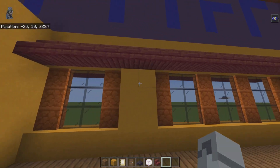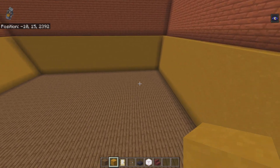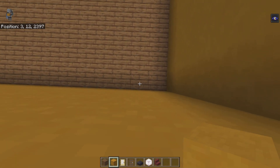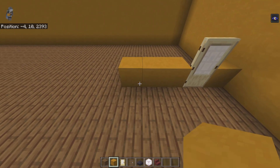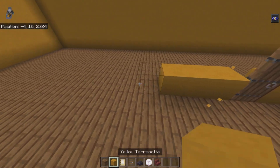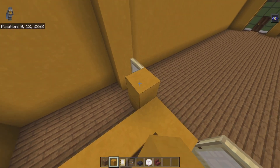At the line above the windows of yellow terracotta, place a row of mangrove stairs tracing along the front. Remove that far left corner block — it'll make sense later. Come to the back right-hand corner inside your tattoo parlor and count four by five. Going left: yellow terracotta, birch door, three yellow terracotta, birch door, three yellow terracotta, spruce door, then connect all the way to the left with yellow terracotta.